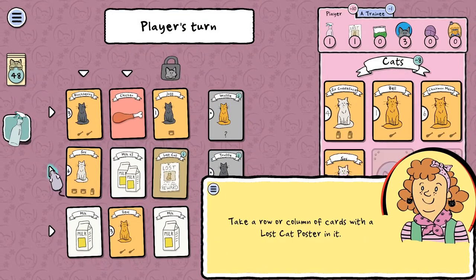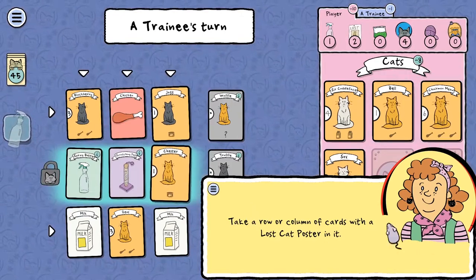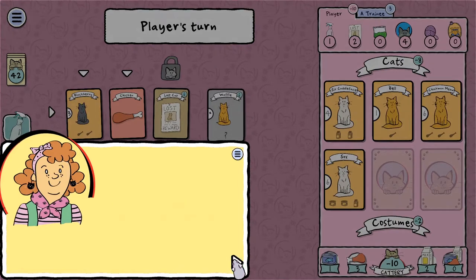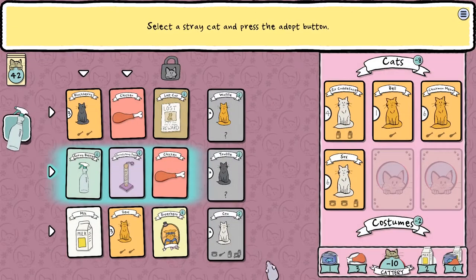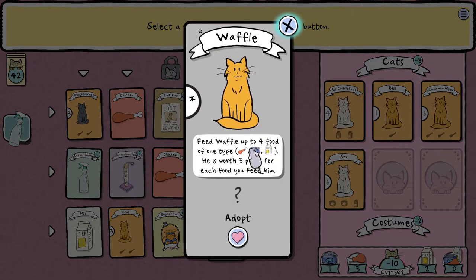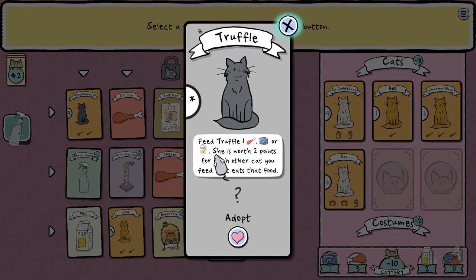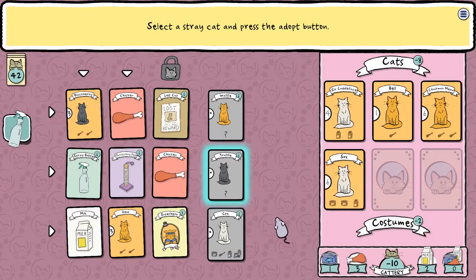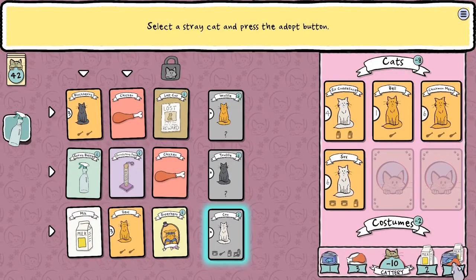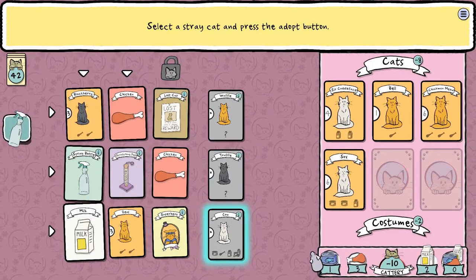We'll take this one. I can't see what I have here, so I can't strategize. You now have enough lost cat posters to adopt a stray cat. Let's see what the other two are: Feed Waffle up to four food of one type — he's worth three points for each food. Feed Truffle one of each or one type — she's worth two points for each other cat you feed that eats that food. It seems like Cow will be best if you have a lot of extra food — if you have the most leftover food at the end you lose points, so you don't want to waste food.